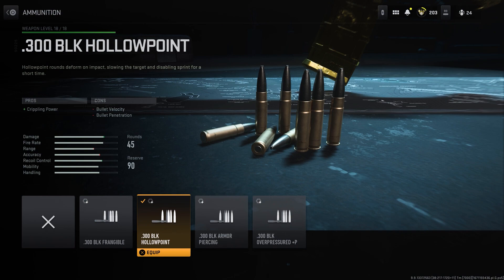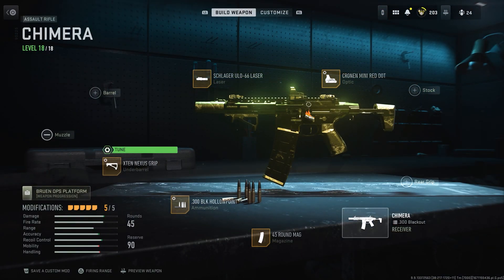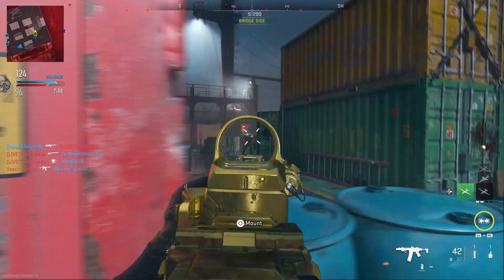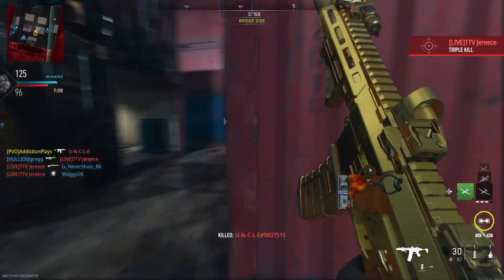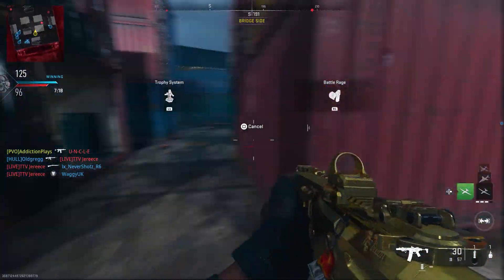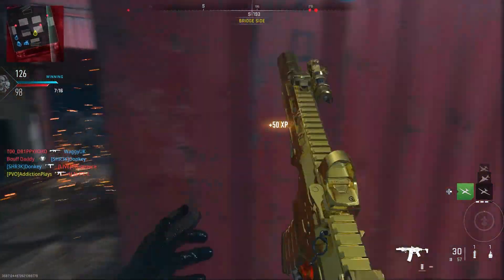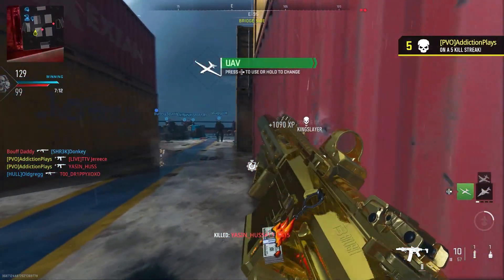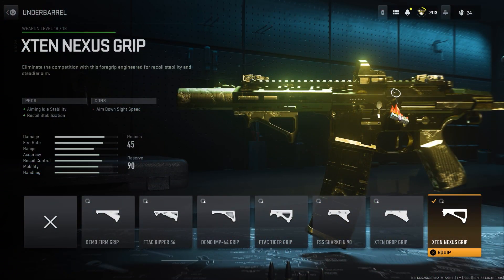Just remember why you're using your gun and what you want on it. For the underbarrel I've decided to go with the X10 grip. This is going to give me aim and stability, recoil stabilization — this is going to keep my gun steady, not kicking. You want to make sure you go towards a gun that is steady so you can hit all your shots on target.